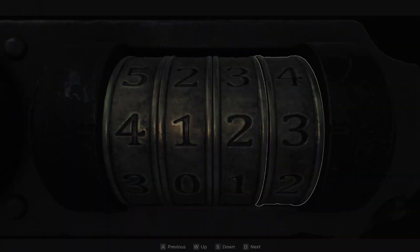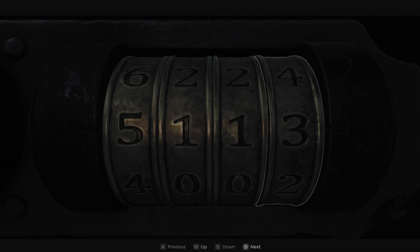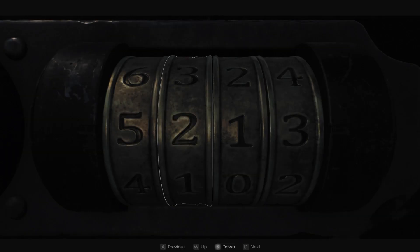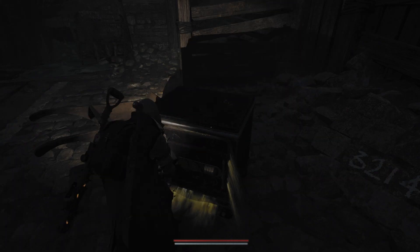I'm going to head back to the safe now. I know what you're thinking — that's only three numbers, but the safe has four. I think there are only three numbers found in the room, and what they want you to do for the fourth one is just guess. My missing number was the second one in the sequence, so that's the only one that I'm changing each time.